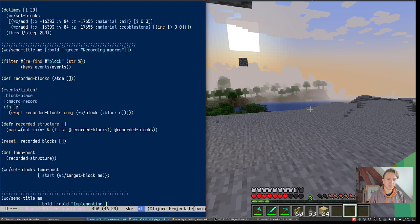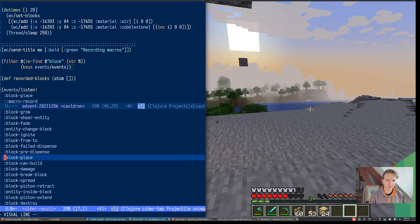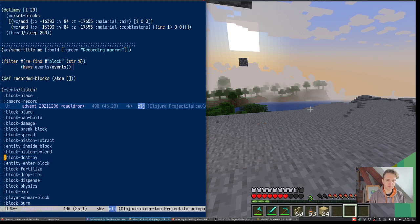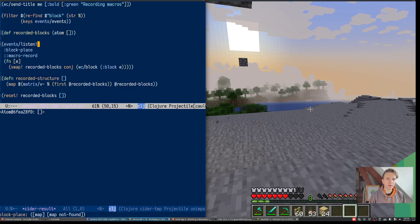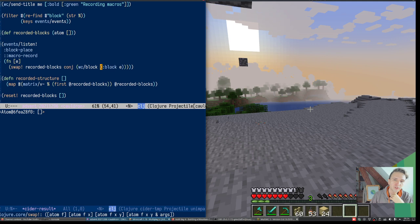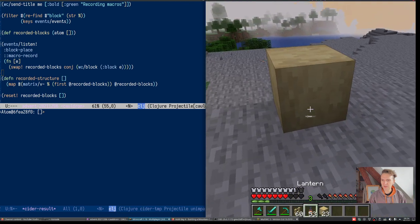I played around with it a little bit. I figured we can grab block-place events — there's a whole bunch of different events we can listen for. Block-place is the most interesting one; if you want to do this properly you'd also want block-destroy and maybe others that change block state. I have an atom — right now it's empty. I listen for the block-place event, calling it 'macro-record' as my own key so I can remove the listener later. We get a beanified event back that looks like a Clojure map, pull the block out, run it through witchcraft/block to get a Clojure map, and add it to the recorded blocks.